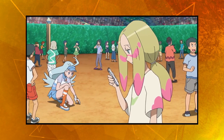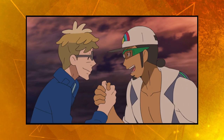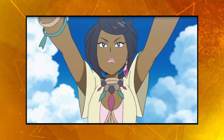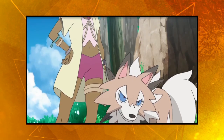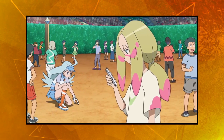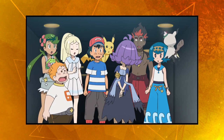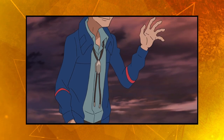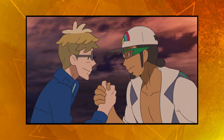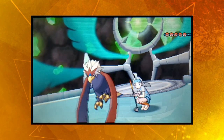In Pokémon Ultra Sun, the Elite Four of Kahili, Acerola, Olivia, and Molayne actually all make appearances in the anime — that's rare if not completely unique. But other than Olivia, nobody has actually battled Ash, at least not in a classic sense. Kahili and Acerola both took part in the Battle Royal that opened the Manalo Conference, but neither came face to face with the Pokémon protagonist. Seeing as all of the Elite Four use 5 Pokémon, and that's the number we currently possess, we're just going to use our full team, going from right to left.